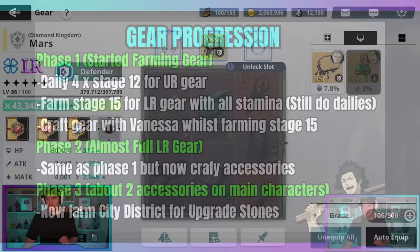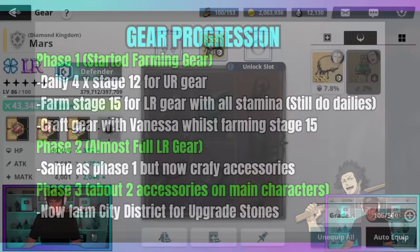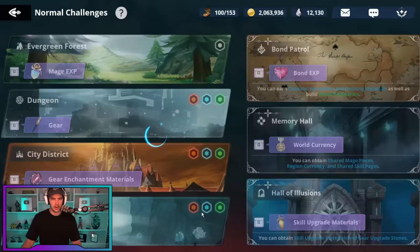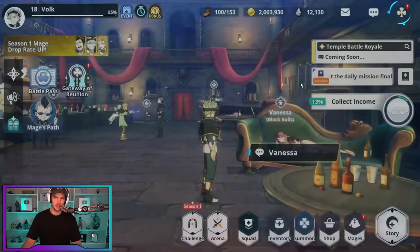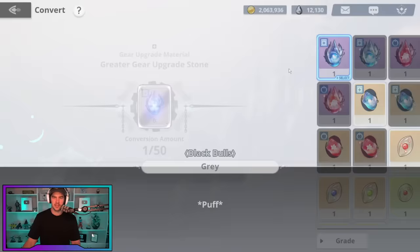That is phase two. Phase three is when you've got about two accessories on your main characters. This is very lenient — you can choose how you want to play this. Now I'm going to farm city district for upgrade stones. Once I get accessories to a place I'm happy with, I'll shift over to farm city district. Now, once you start getting upgrade stones, you will be so gold broke. Each attempt to upgrade from eight to 12 costs around 7,000 Yule, and crafting one piece costs 10,000 Yule. Yule becomes a massive issue when you start upgrading gear.